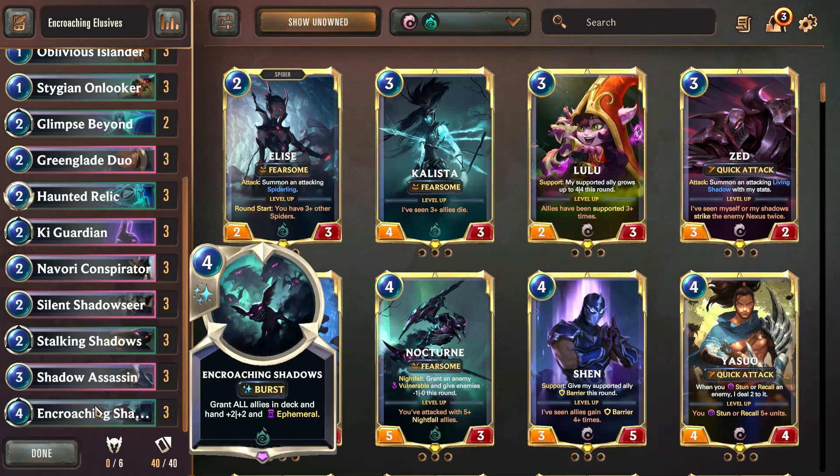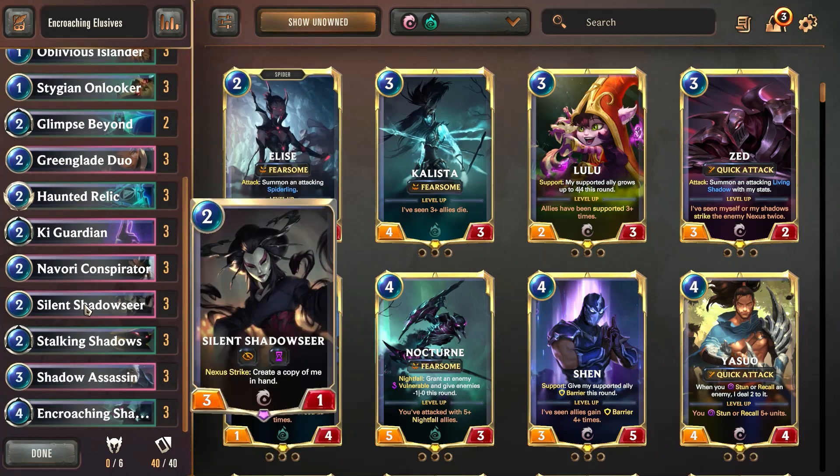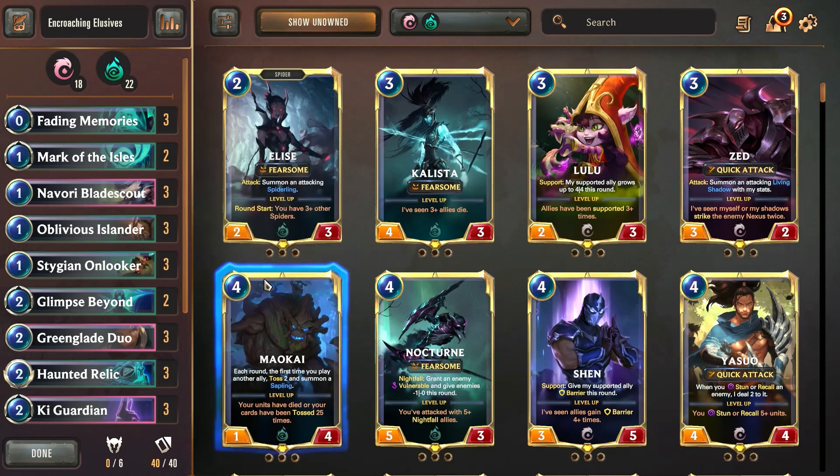We're just trying to use Encroaching Shadows, and once we get it, go all in with Greenglade Duo and with all of our elusive units and win the game. That covers pretty much the entire deck. It is kind of difficult to play — definitely not an easy deck — and you have to plan ahead and be very aware of what your opponent is trying to do and their deck.